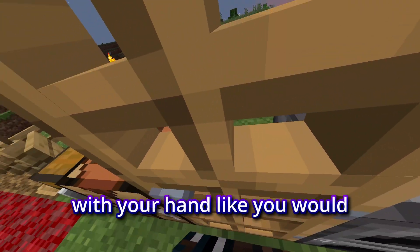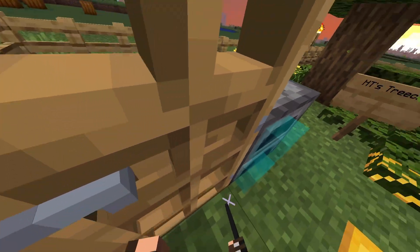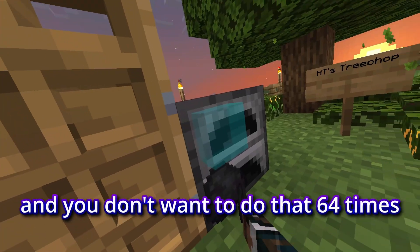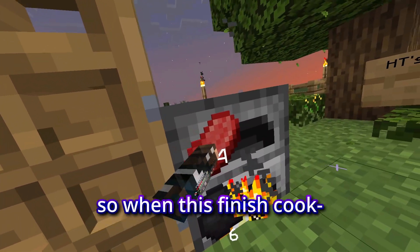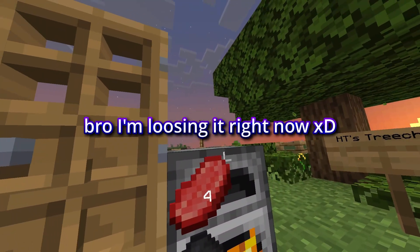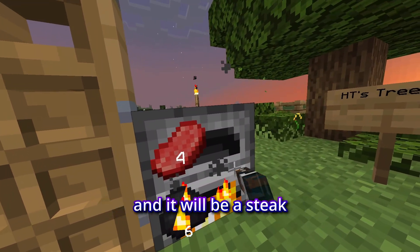You can also open a door with your hand like you would in real life, and then close it. In furnaces, you can place a block in, and if you want to place your whole stack in — say if you have a stack cooking — don't do that 64 times, just hold your trigger in and put it there. When this meat finishes cooking, it will appear right here, and it'll be a steak.